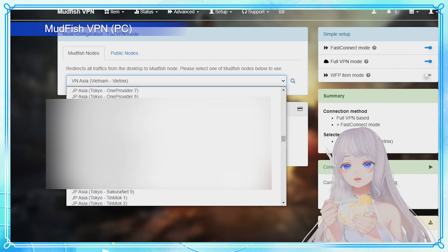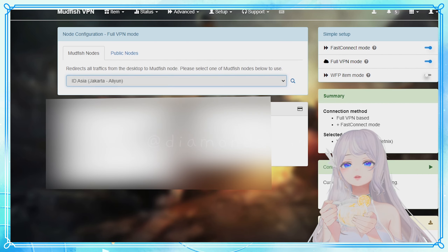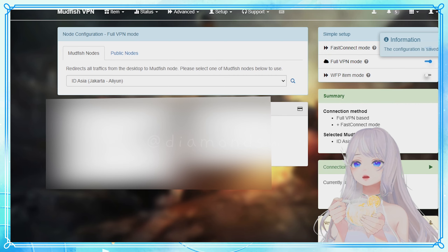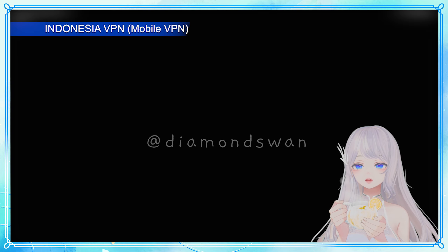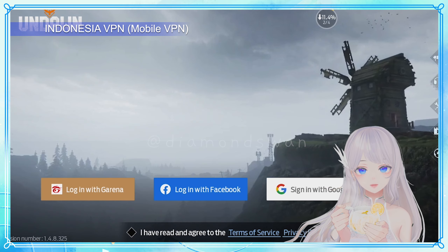Step one: start up that VPN and choose a server that's located in the country where you want to play. In my case it's Indonesia. Once you're connected to an IP address in that country, start up your game to ensure that you're linked to the desired server.